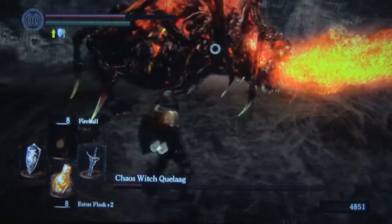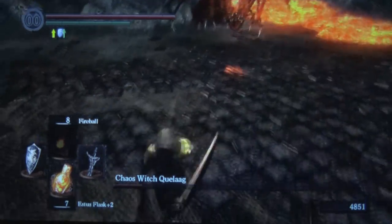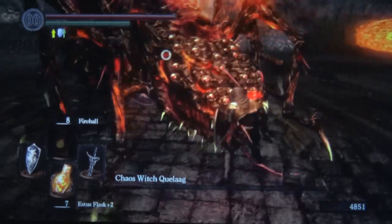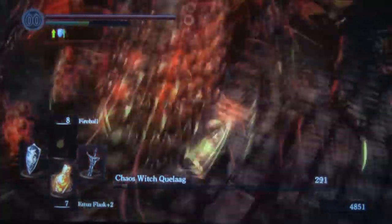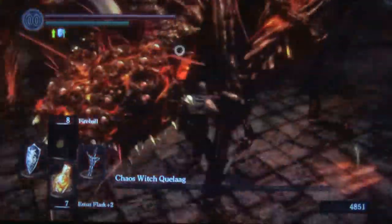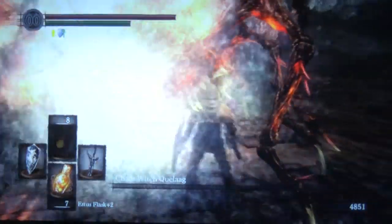If you're a magic user at range, then this fight is incredibly simple — you basically just have to keep backing around and keeping to her backside while shooting spells at her. I do believe we have a playthrough of that recorded, and if not, we can get one recorded. Also, a spell that is very useful in this situation is the Iron Flesh spell, because it allows you to pretty much just tank her without even needing to dodge the explosion. So keep that in mind in case you're a Pyromancer, because you should be able to get that spell by this point.